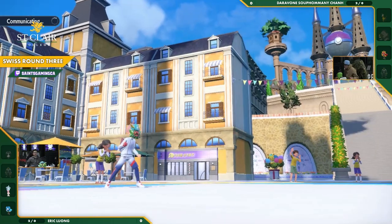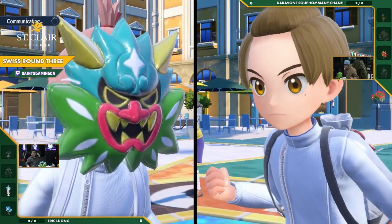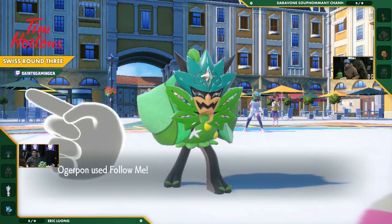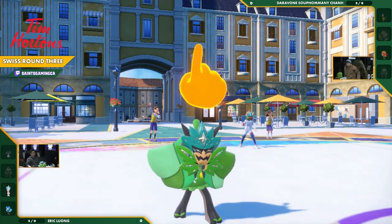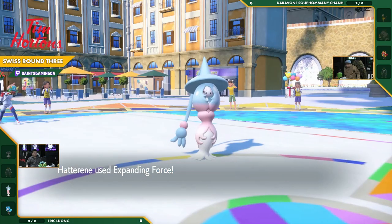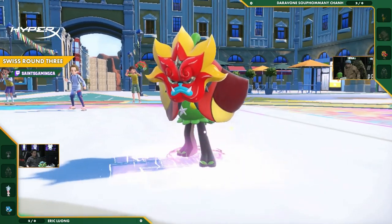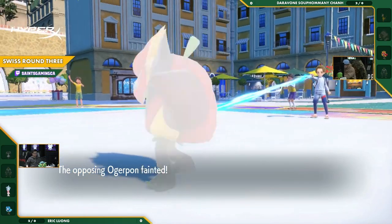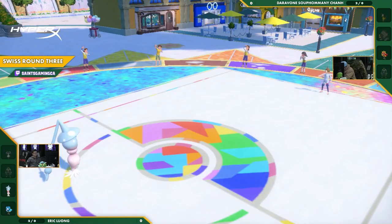He is in a rough situation. You've got to try and take somebody down. That Ogerpon — you know it's going to use Follow Me, so you could just go swinging at that Hatterene and end up hitting your mark anyways. Wish you had any type of coverage move so you could try. Expanding Force — will he live? No, he will not. The Psychic Terrain is too strong. Eric picks up the first win.